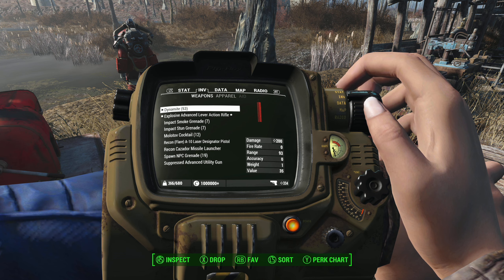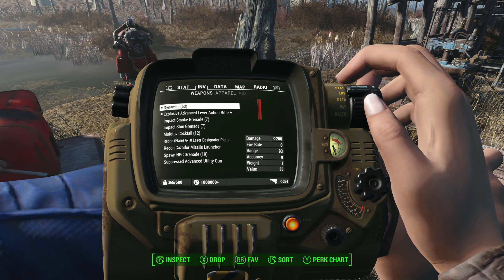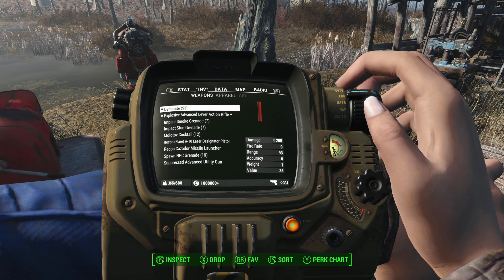Dynamite is obviously a new throwable explosive like a fragmentation grenade, and we can compare that to it directly. Dynamite does 200 damage, which is lower. You have to factor in that I have perks currently — a fragmentation grenade does 301 damage for me, and a Molotov does 101. Dynamite though has a bigger exploding radius.